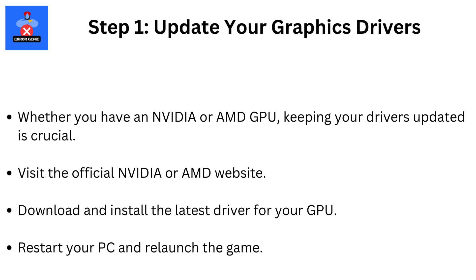Step 1: Update your graphics drivers. Whether you have an Nvidia or AMD GPU, keeping your drivers updated is crucial. Visit the official Nvidia or AMD website, download and install the latest driver for your GPU, then restart your PC and relaunch the game.